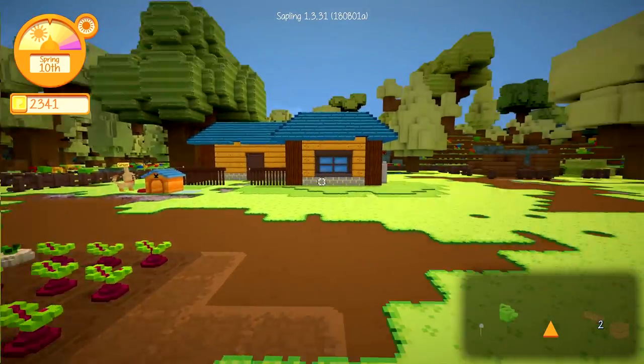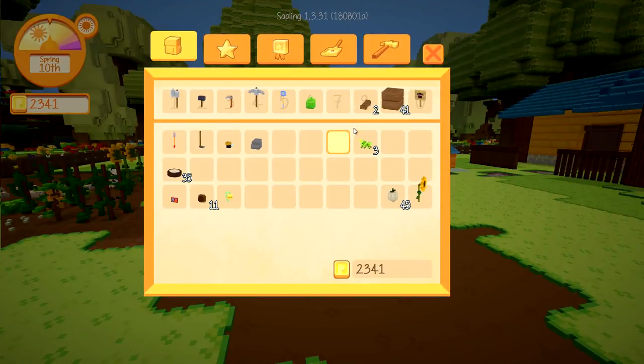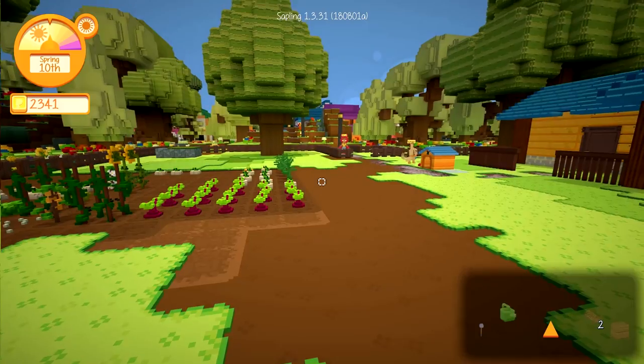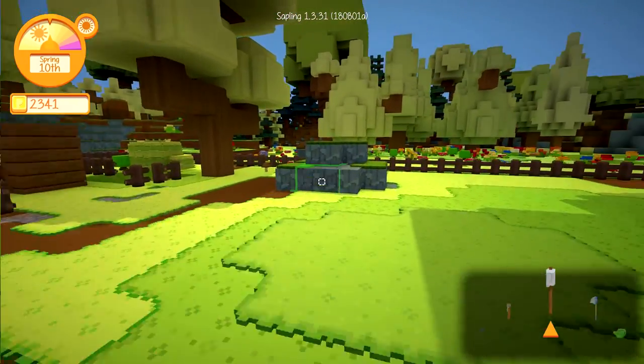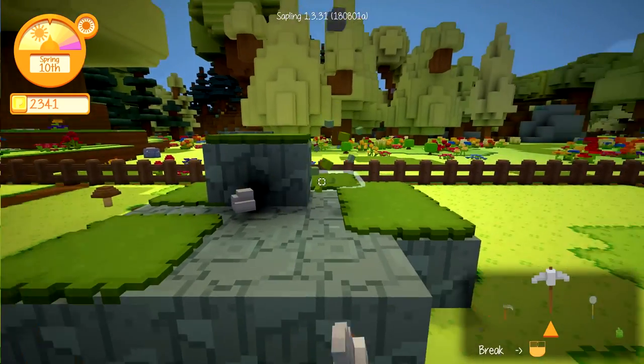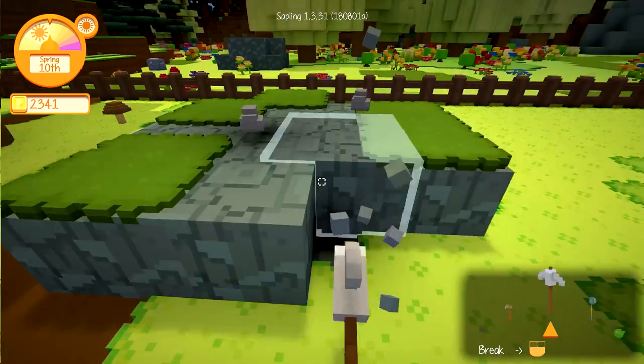But once we have serious money — look, we've got 2,000 bucks — we're going to sell some bugs. I got some stone last night as well. So I think we're going to clear up this over here. We cleared this whole field a couple episodes ago.